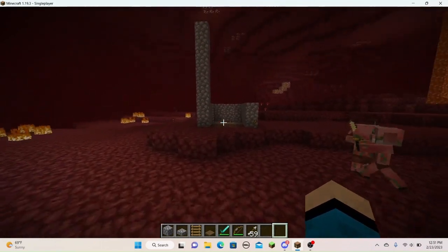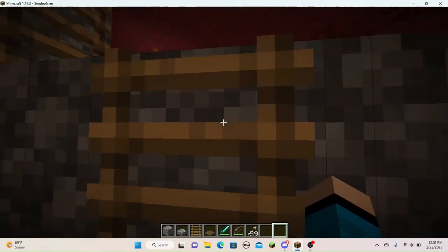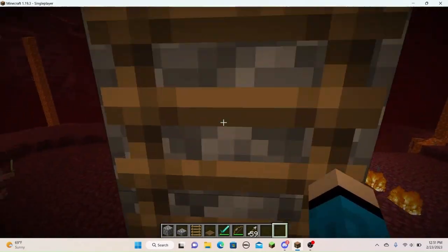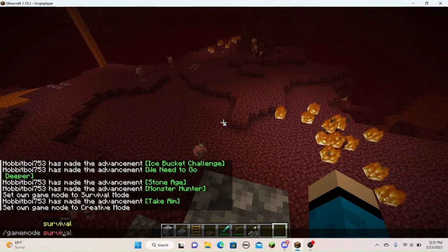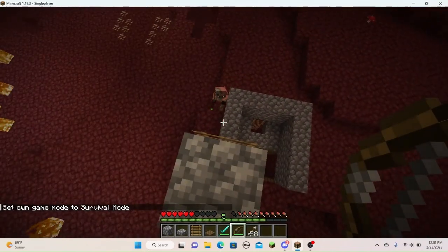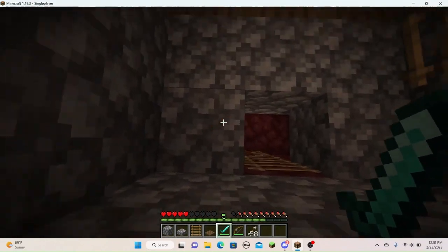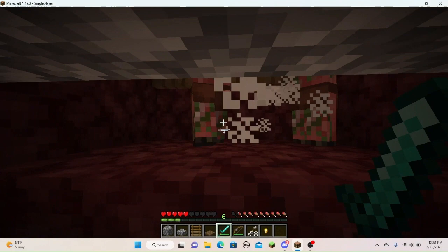Hello guys. Today we are going to be building the best early game XP and gold farm. The way it works is by going up here where you set your game mode to survival, and then you shoot a pigman — a zombie pigman — and then they all get mad at you and run into here. Meaning that if you go down here, then you can kill them and get XP and gold.